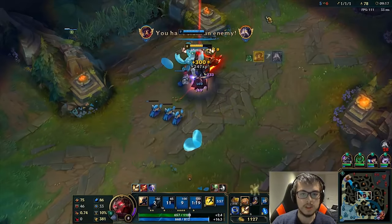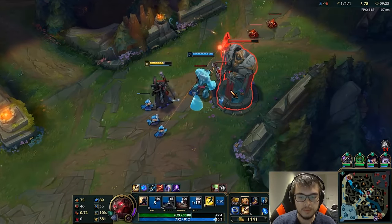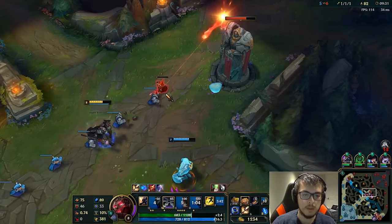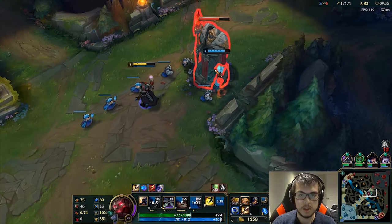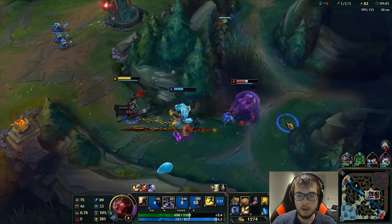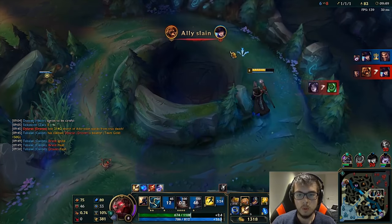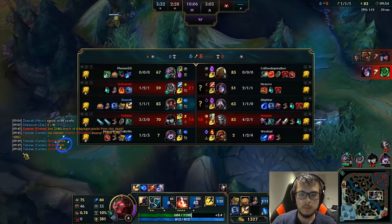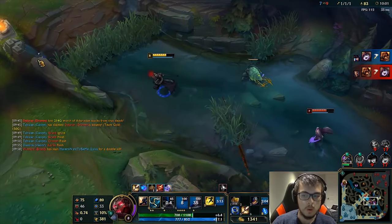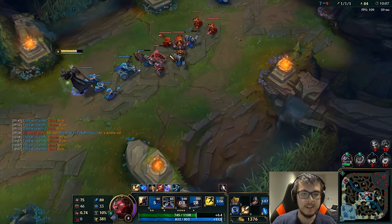Kassadin made a really bad mistake — he E'd in to poke, but Zac was ready. The thing about using Viktor ult is you need to just use it whenever you can, especially on champions who can't escape it — you want it to get three hits on them. I don't know why Kai'Sa is walking up like this. He actually got that kill. Kai'Sa flashed — I guess she had Blade of the Ruined King so she's really confident, but they even killed themselves again. It seems like they both kill each other at the same time every time.